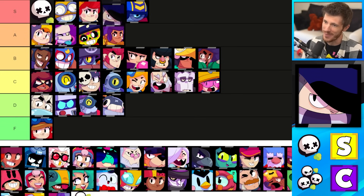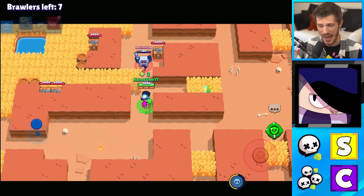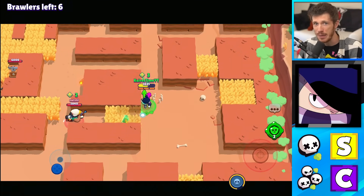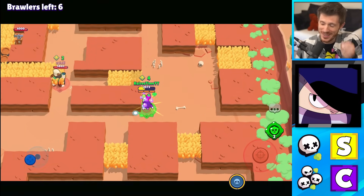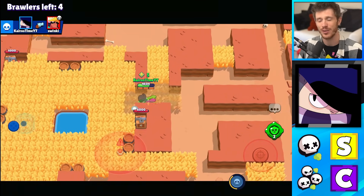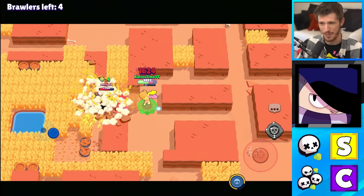Edgar gets near the bottom of the S tier for Solo Showdown, but he only gets C tier for Duos. Solo Showdown is pretty much the only game mode that Edgar is actually great in competitively. He opens up boxes really quickly. He can just sit in a bush until a super is charged, then jump on anybody — it's honestly kind of unfair. Plus, he has his gadget and either gadget is just so insane in those types of situations. His star powers are really good. S tier is definitely just right for Solo Showdown, but in Duo Showdown, please don't play Edgar — you'll jump on somebody and their teammate will come and just kill you. That's just what happens every time.